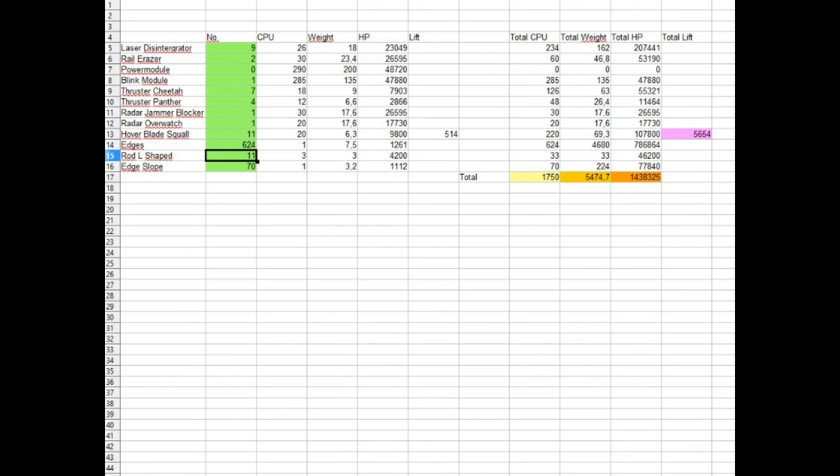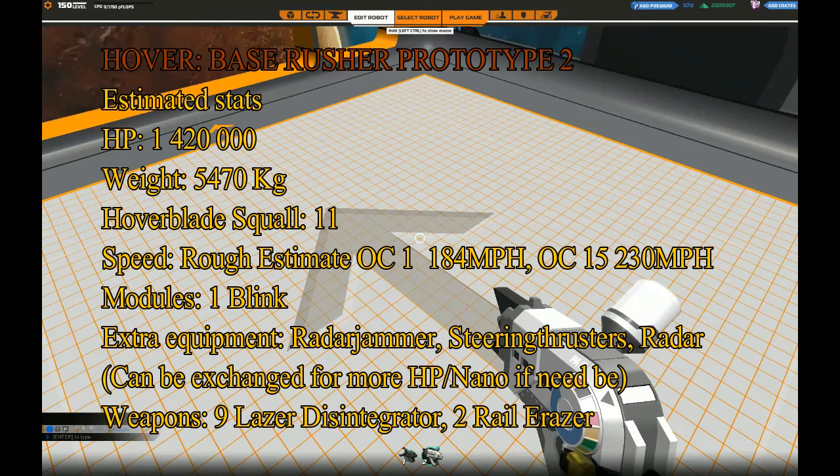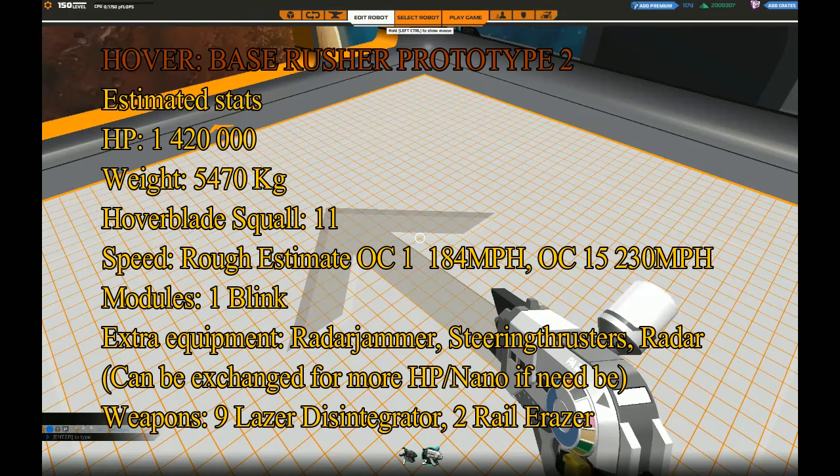You can test for the optimal number of hover blades like I did in the first video using the in-game test mode by trial and error. However this time I used a faster way — I simply made a spreadsheet with simple calculations where I can input the number of different cubes I want to use. The spreadsheet then calculates everything from total HP to total CPU, weight, and lift power. I simply need to make sure that the lift power — circled in red — is greater than the weight, shown in the blue circle.